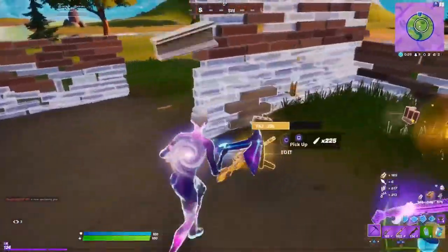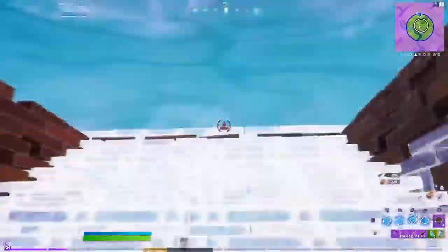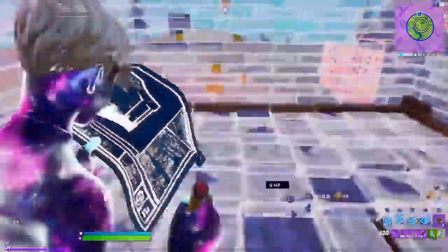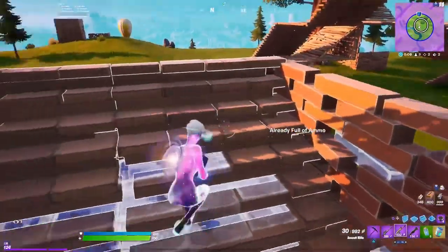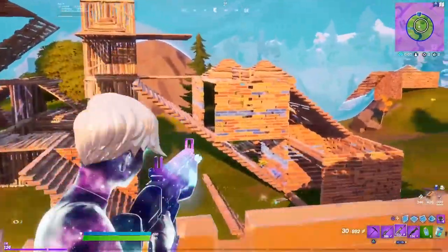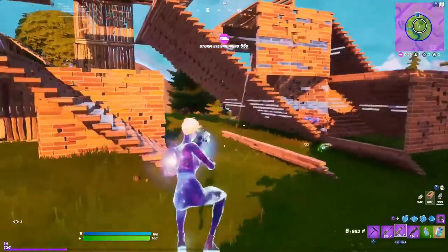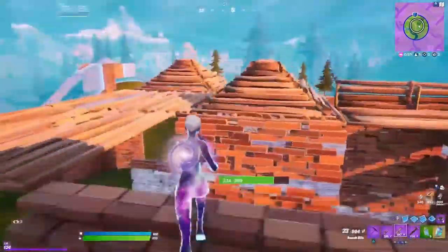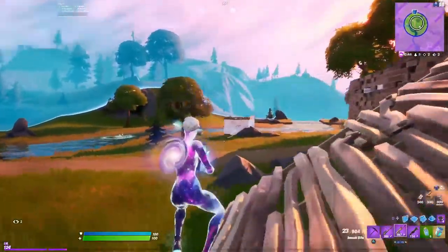We've got three people left. You guys know I'm doing the purple only challenge so I cannot upgrade any weapons to the better loot on the ground. There are only two other guys somewhere and myself. I spotted somebody — when they have a bright skin you can actually see the glow a little bit — but he had the grappler and was able to run away with it.